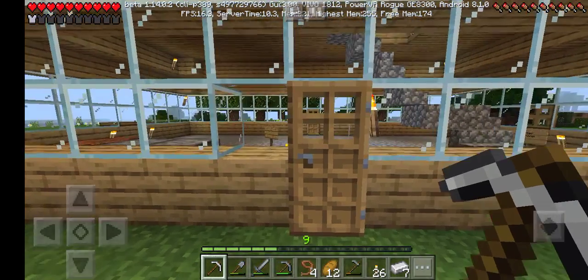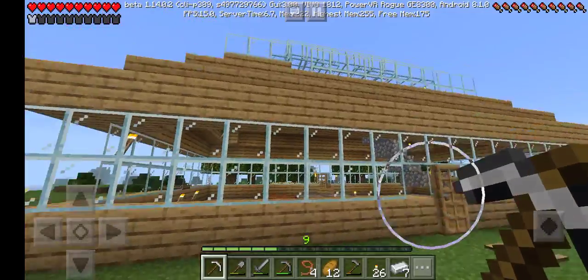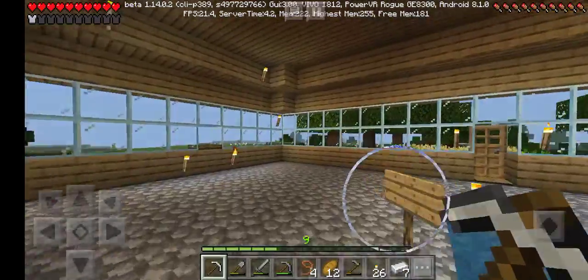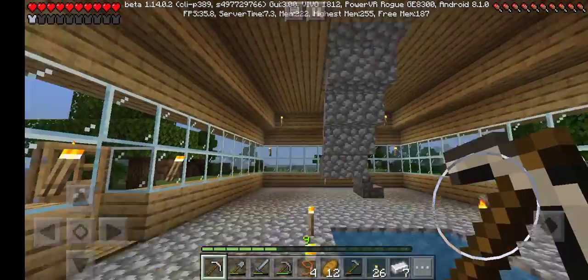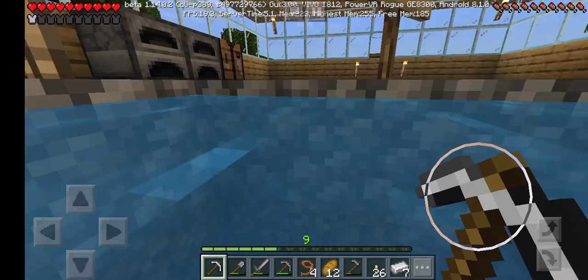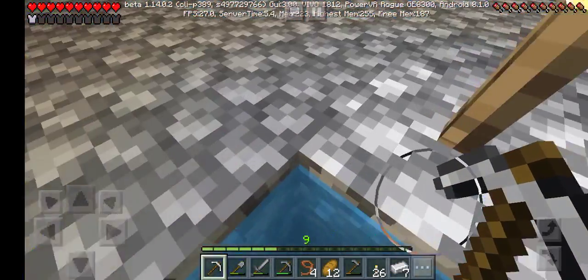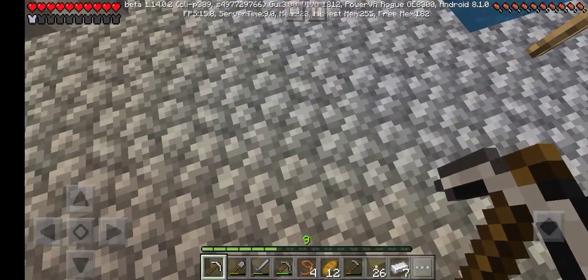Hey guys, welcome back to another awesome super video. Today I'm actually showing you guys my house, which is absolute beauty — I think so, I'm not sure about it. So this is a roof, this is the bathing area where you bathe every day. I guess I don't allow them to have a bath every day, and the flooring is cobblestone.